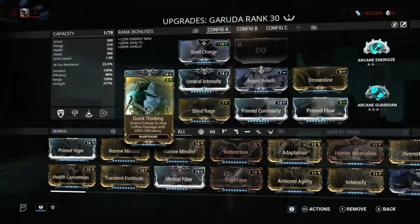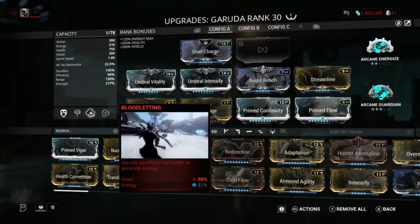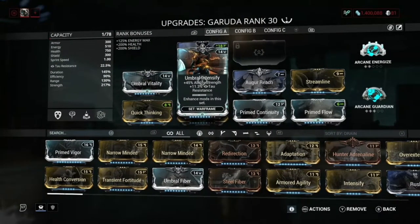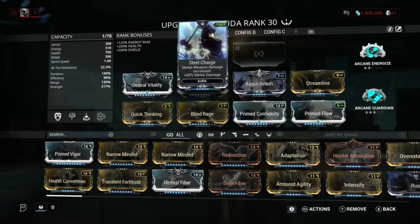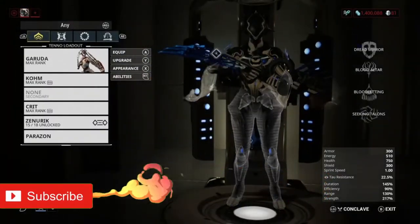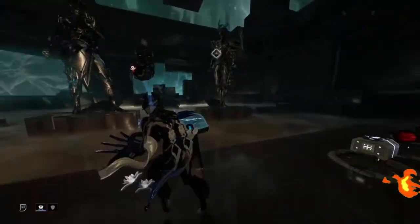The reason you want energy is because we have Quick Thinking on this build. With Quick Thinking you're always going to be using your Bloodletting and you'll have the energy to do so. The mod setup is: Umbral Vitality, Umbral Intensify, Blind Rage, Primed Continuity, Primed Flow, Streamline, All the Reach, and Steel Charge for our aura. This is a very strong build.